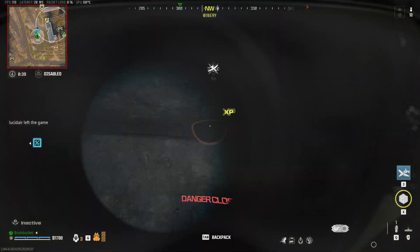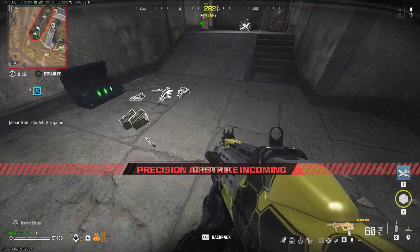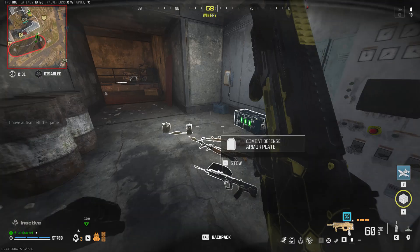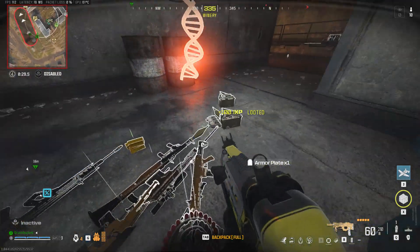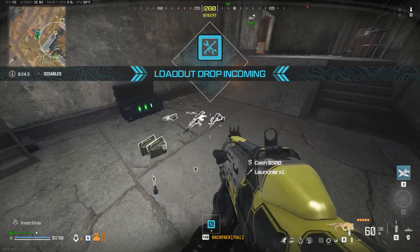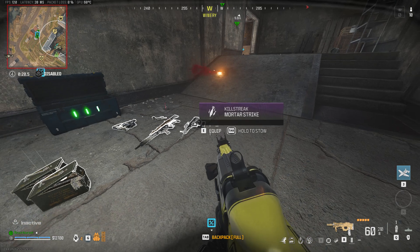We've got 10 squads active in the field. Hostiles strike near your location. This is Phoenix 2-3, visual on the target, strike inbound. Shots missed. Friendly loadout drops on the way.